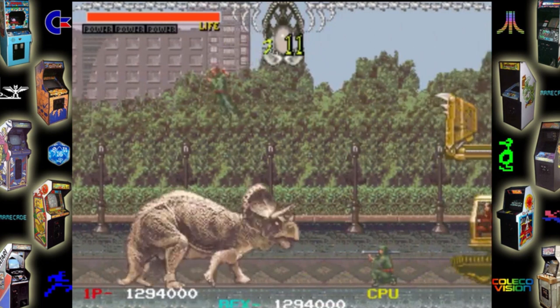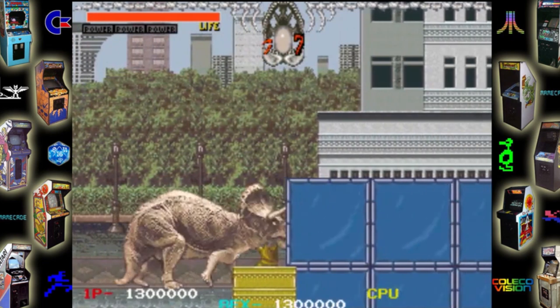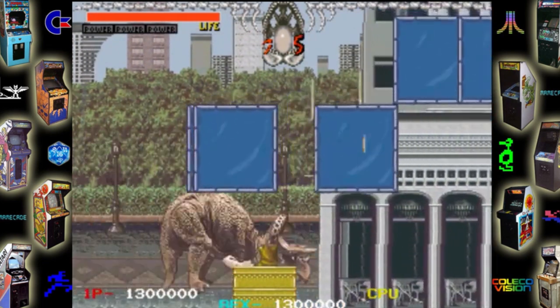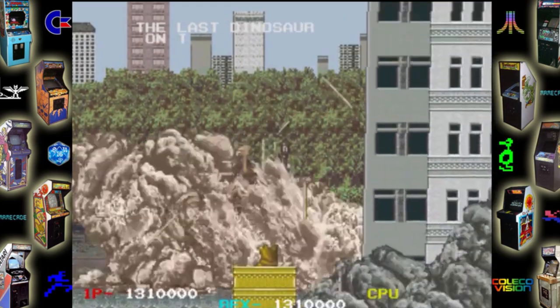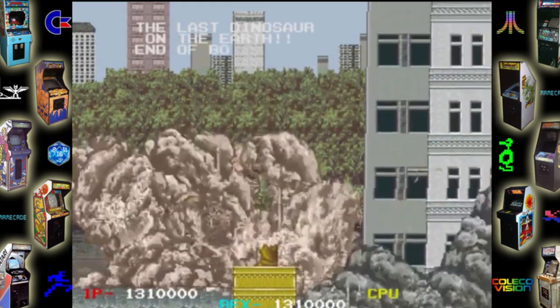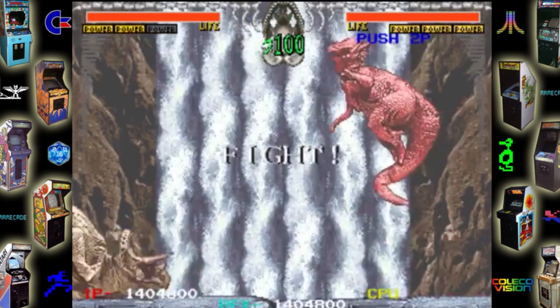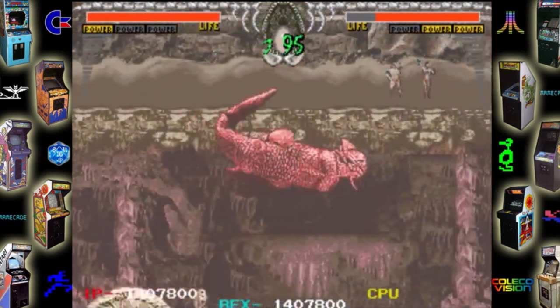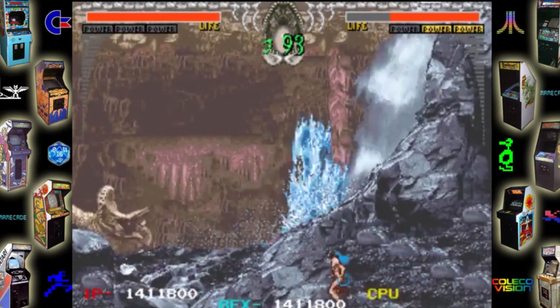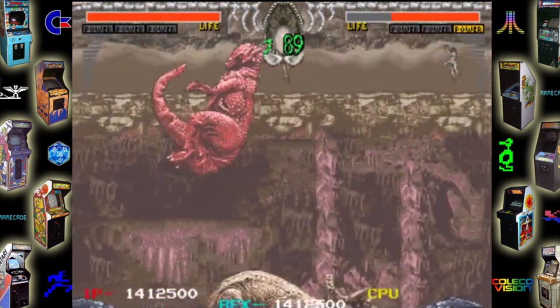Smashing tanks, smashing bulldozers, helicopters, people, civilians, and even buildings. Rampage has nothing on this game. Now there are even different levels — you're up above and down below — which makes the fighting scene much bigger than it originally appears to be, which is pretty cool.